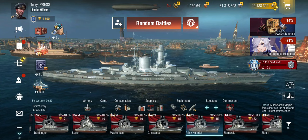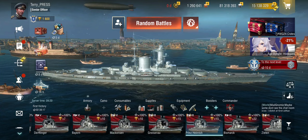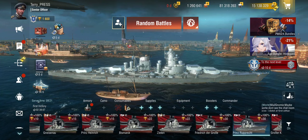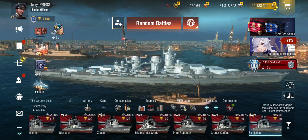In Tier 7 the Prinz Heinrich — which I think was an Ersatz York, but I'll look into that for the individual reviews. Followed in Tier 8 by the Zieten, in Tier 9 by the Prinz Rupprecht, and in Tier 10 by the Schlieffen.